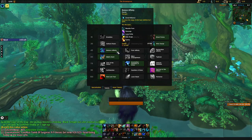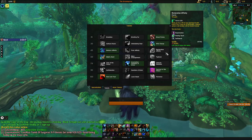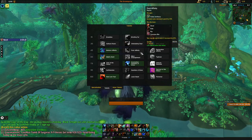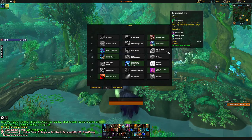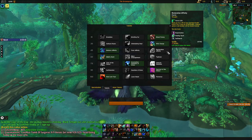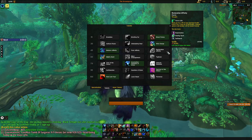Balance Affinity increases the range of all our abilities by 5 yards and gives us access to multiple balance spells. Feral Affinity increases our movement speed by 15% and gives access to multiple feral spells — this should be your go-to if you want to maximize DPS on single-target raid encounters by cat-weaving. Restoration Affinity grants a passive heal and access to multiple restoration spells. Take this if you need the extra survivability, however the other 2 talents in this row are more preferable for damage and utility in most cases.